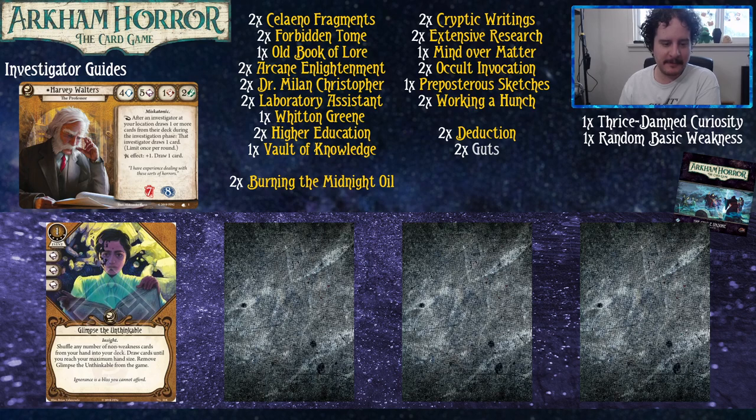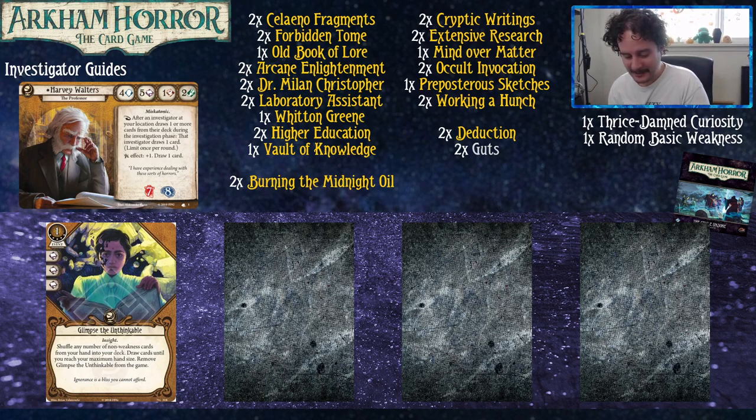Glimpse the Unthinkable — this card mills you ten... no, it draws you cards. You shuffle any number of non-weakness cards from your hand back to your deck, and then draw cards until you reach your maximum hand size. So if you have the weakness that makes you discard your hand based on assets in play, this could be one resource to draw fourteen cards. With eight base hand size, plus Harvey's unique adding two for ten, two Laboratory Assistants adding four for fourteen, and Arcane Enlightenment adding another four for eighteen — that's eighteen cards drawn, not including other bonuses. I do need to explode myself from full health with thrice-damned curiosity at least once. You're not playing true Harvey Walters unless you really are that curious.